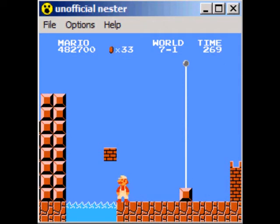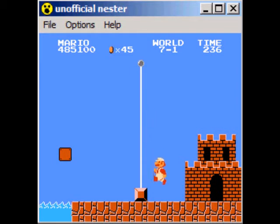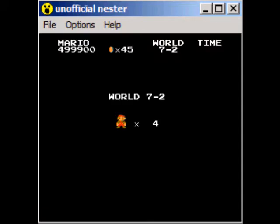Looks like we got some water to our left. Coin block here, racking up the coins. Looks like someone was here first because the flag's already gone, but it's no problem because I didn't jump high enough to get it anyway. We're just going to stick our own flag up there and get some fanfare for ending 7-1.